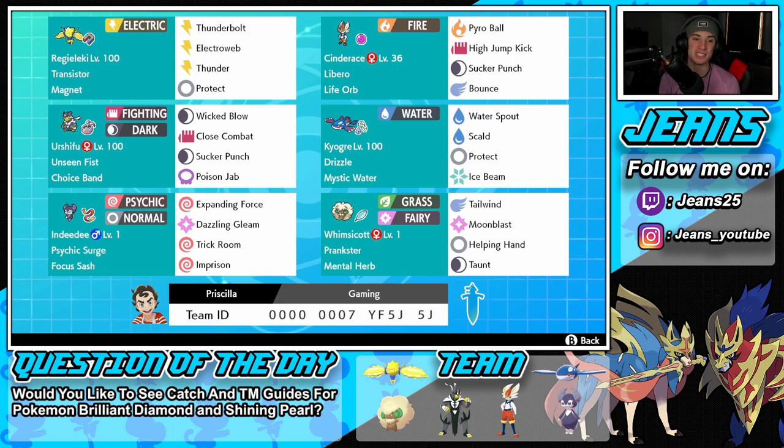Bottom left is Male Indeedee, and he's a great part of this team because he has Psychic Surge — that's big considering we take weather control with Kyogre and now terrain control with this Indeedee. We also have the Focus Sash as the item, then Expanding Force, Dazzling Gleam, and we can Imprison Trick Room to counter trick room teams.